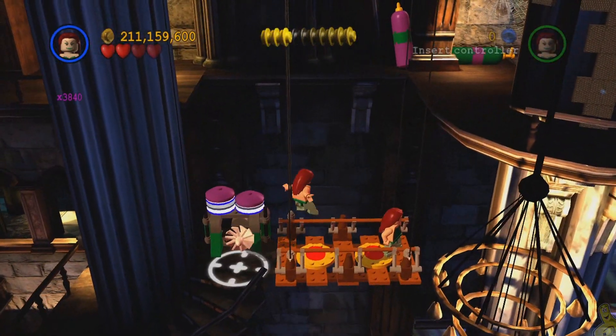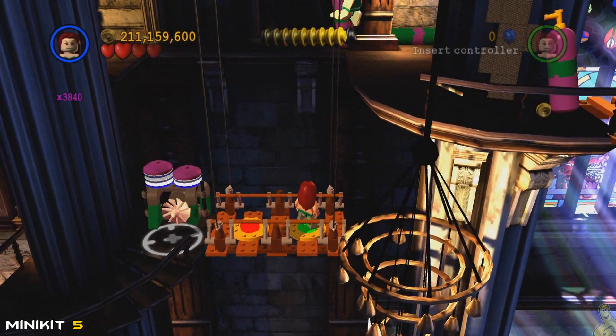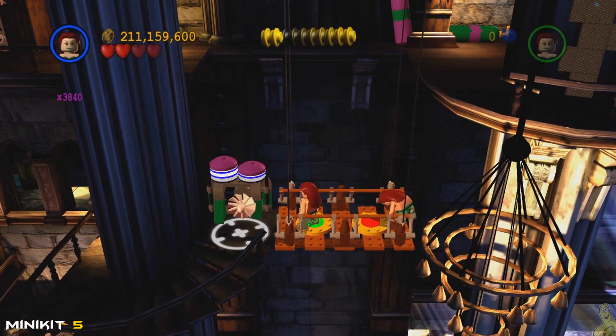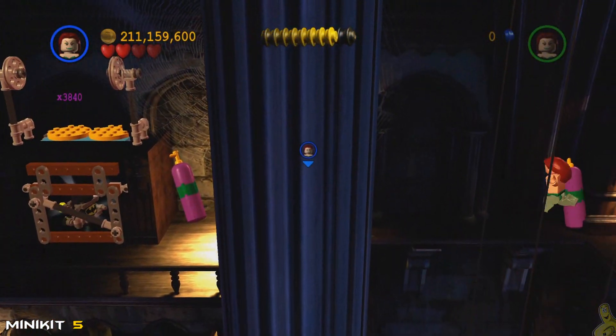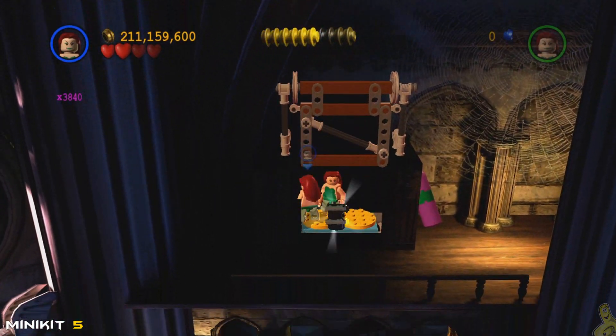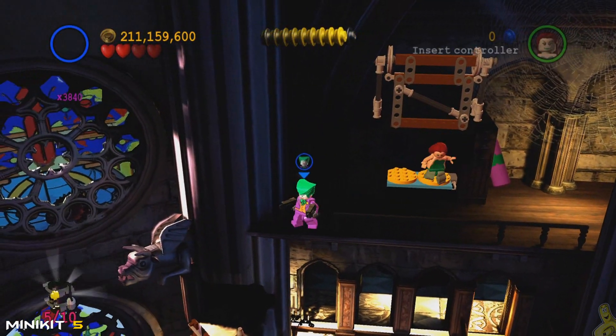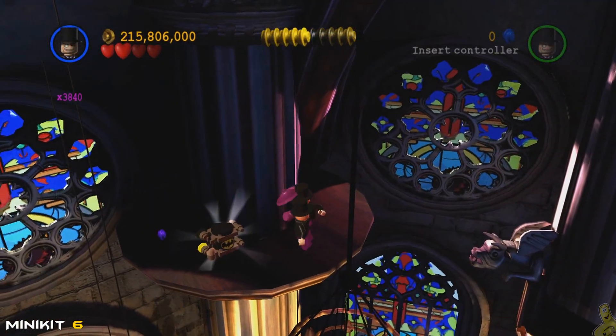However, my AI missed the jump or got knocked off — you can see them waiting down there. I jump down and accidentally miss the jump too, then toggle over to the other character to make it look like it wasn't me. We ride the elevator up again, and this time with no baddies my AI can follow — success! Both need to jump on it, it lifts all the way up, grab mini kit number five.